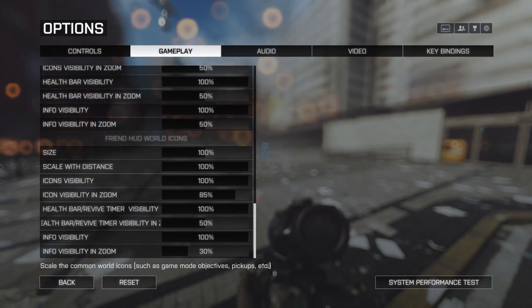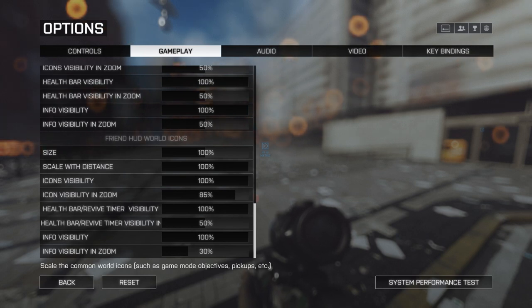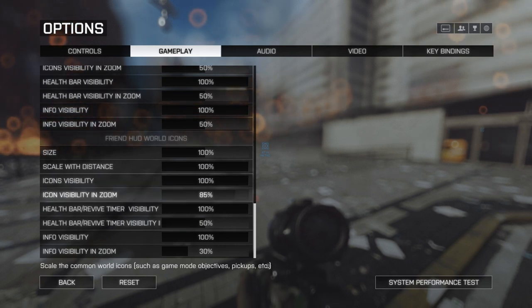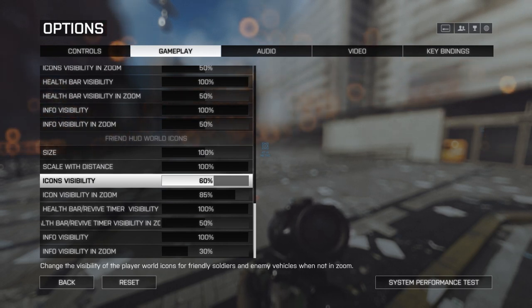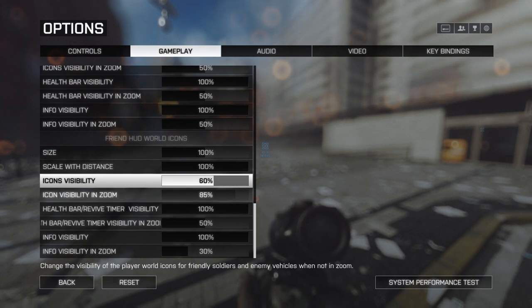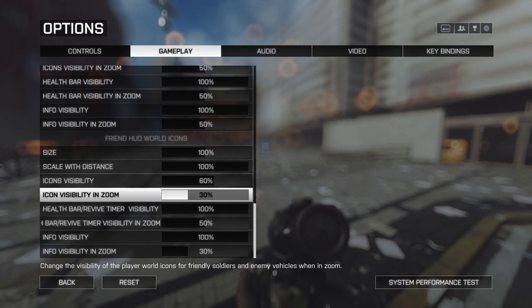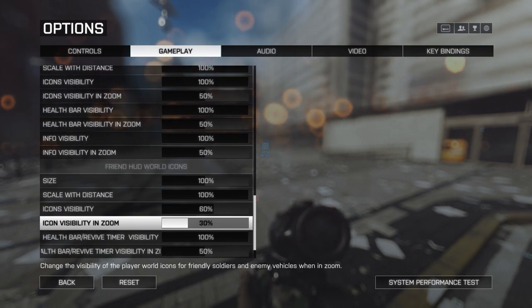Finally, friendly HUD world icons cover squad and team players — all the information around ammo packs and players running in front of you. I'll leave scale at 100% and scale with distance at 100%. Icon visibility I'll drop to about 60%, since I know it's a friendly and don't need full visibility. When zoomed in, I want that down to 30% — this way the friendly icon is much dimmer than the enemy icon which stays at 100%, so I don't get confused about what's going on.